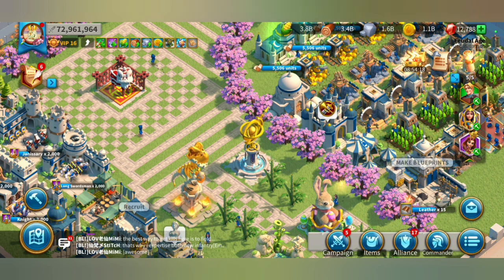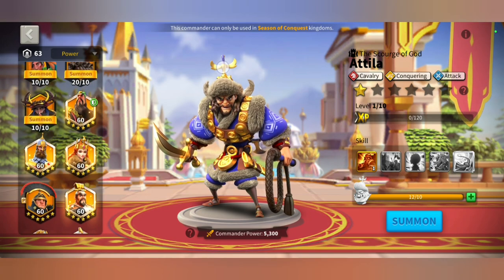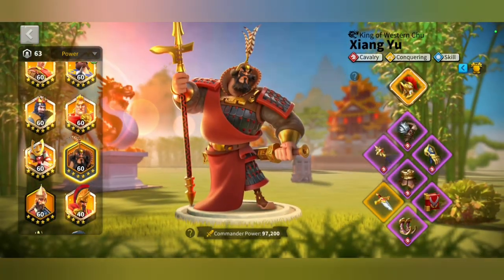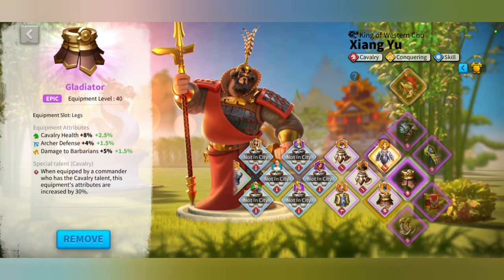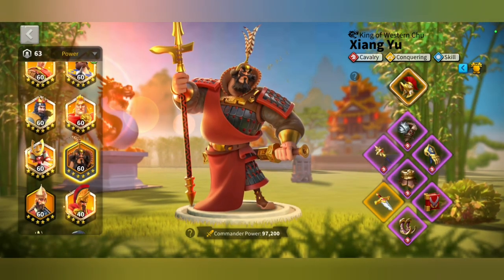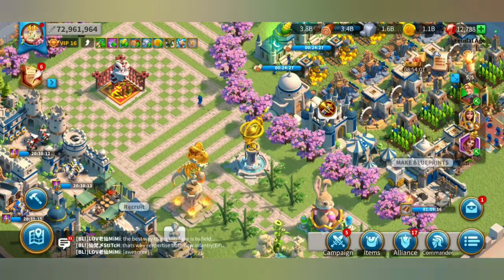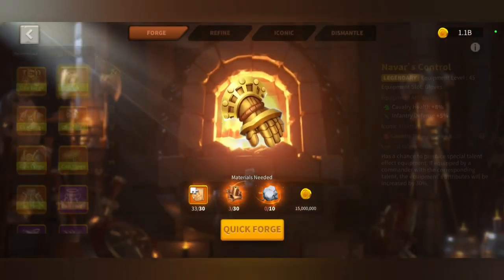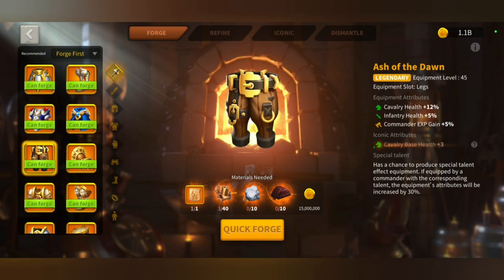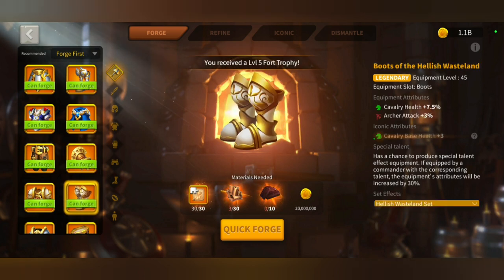Today I'll be forging some equipment. I'll be upgrading my cavalry equipment, as you can see here. I'm going to change my pants, my gloves and the shoes. I'll be forging three items which are the Ash of the Dawn, the Nawaz control and the Boots of the Hellish Wraith flank.